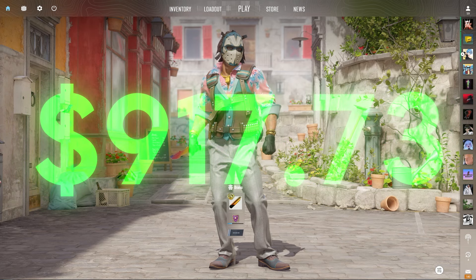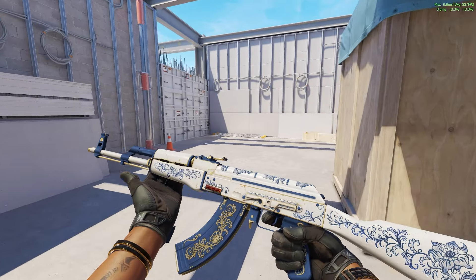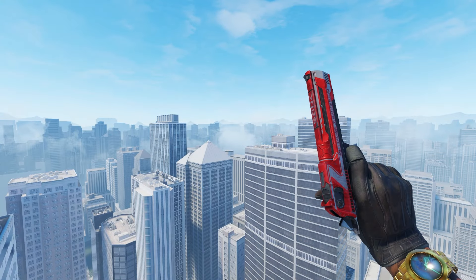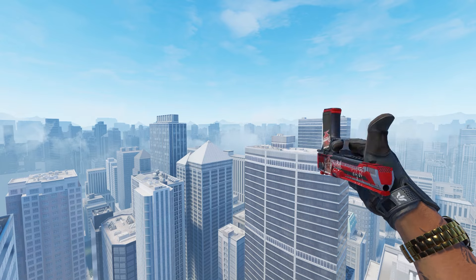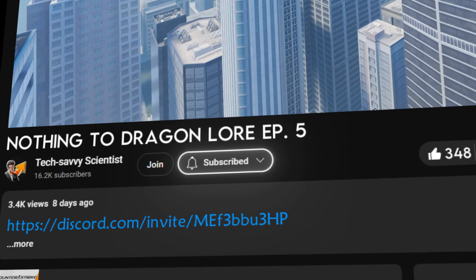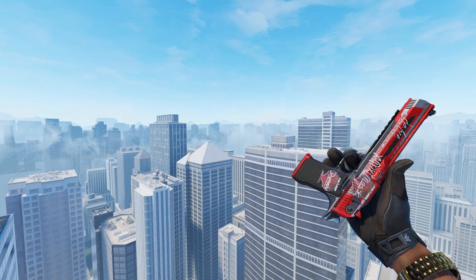We're super close to the $1,000 mark. This AK is looking crazy good, and because we got so lucky, I'm going to do a giveaway — giving away a Desert Eagle Code Red Well Worn with four Astralis stickers, worth over $20 on the Steam market. All you need to win is to subscribe to the channel, join my Discord server linked below, and react to the giveaway bot's message in the giveaways channel.